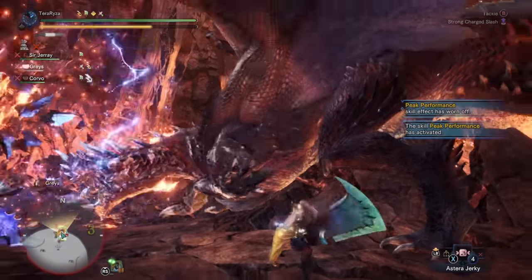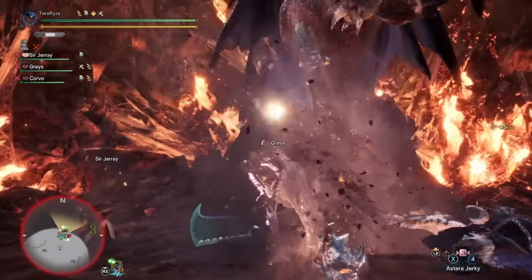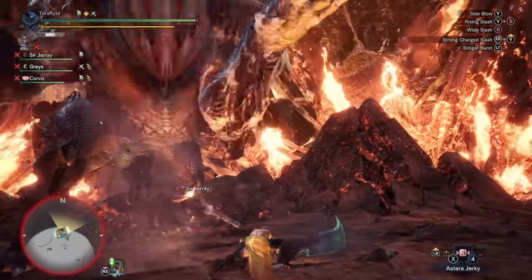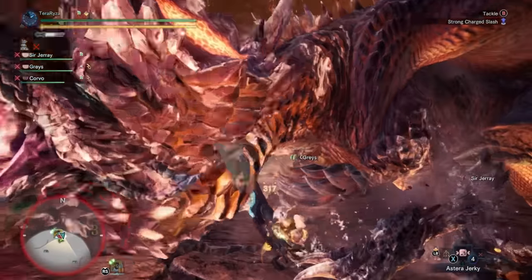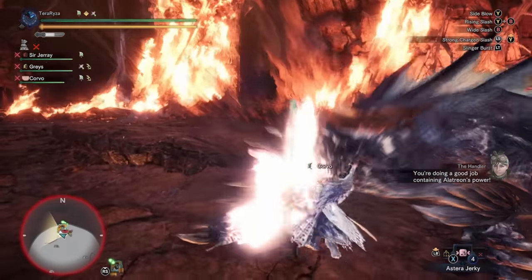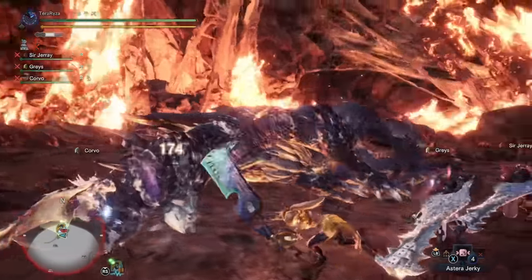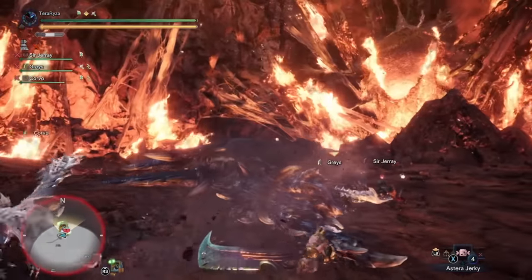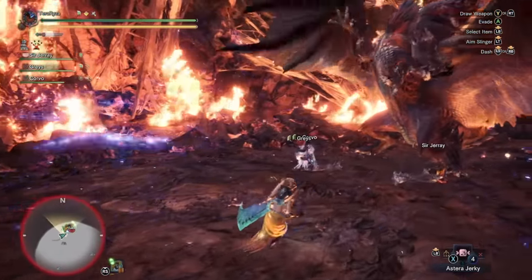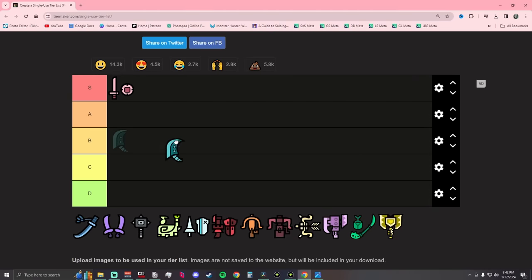Thanks to the single on-hit damage, this weapon is really good at capitalizing on knockdowns or when monsters fall into traps. It can also launch players, and speaking of cons, it can launch players. It's also very slow — talking super heavy, like 75% equip load Dark Souls heavy. The Great Sword doesn't really have a whole lot of utility; you can't really build it for elemental damage or status effect. But with the sheer damage output, the tackle, blocking, and extreme reach, it really doesn't have a whole lot of drawbacks. Great Sword: S tier.